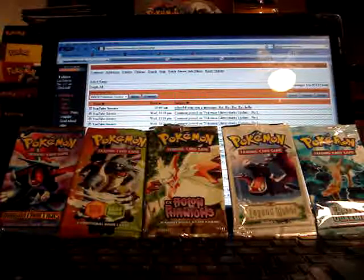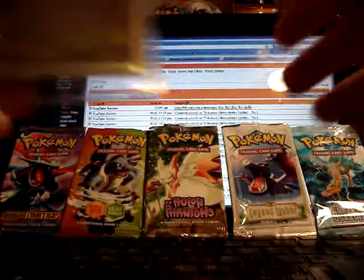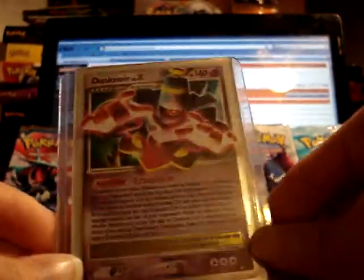The second trade is from 598BadBoy, and I believe this is the second trade that we've done. I'll go ahead and start with the big card in the trade: a Dustnoir Level X. And this is the last card I need to complete the Stormfront set. It looks to be in excellent condition — he also sent it in a HeartGold SoulSilver sleeve, which is really cool.